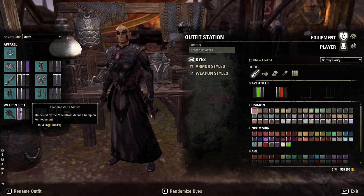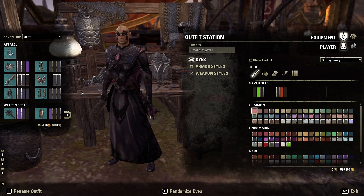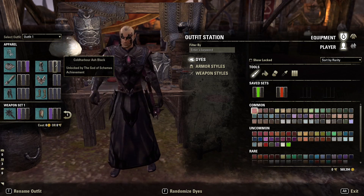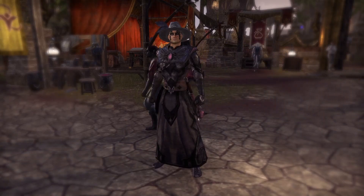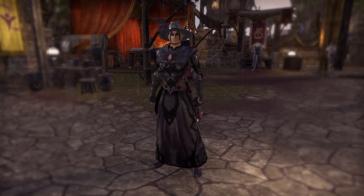For the weapons, I recommend using a combination of the dyes Blademaster's Mauve, Warrior's Steel, and Cold Harbor Ash Black depending on what weapons you're using. The dye layout for the armor can be seen here and it is using Warrior's Steel and Cold Harbor Ash Black. There's one single slot of Blademaster's Mauve on the shoulders to get that gem on the chest. This outfit's pretty cool but I personally prefer something big and epic looking. This is more of a stylish outfit but maybe some of you will enjoy it — I had fun making it but it's not something I'd play the game in myself.